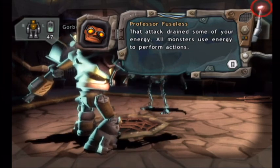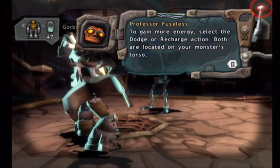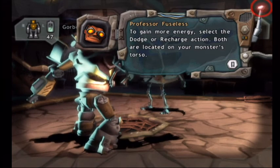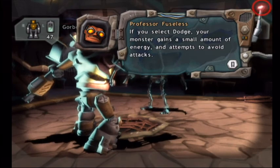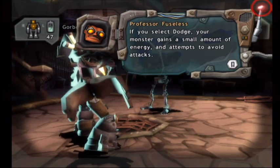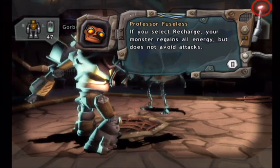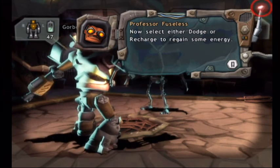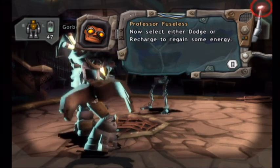That attack drains some of your energy! All monsters use energy to perform actions! To gain more energy, select the dodge or recharge action — both are located on your monster's torso! If you select dodge, your monster gains a small amount of energy and attempts to avoid attacks! If you select recharge, your monster gains all energy but does not avoid attacks! Now, select either dodge or recharge to regain some energy!